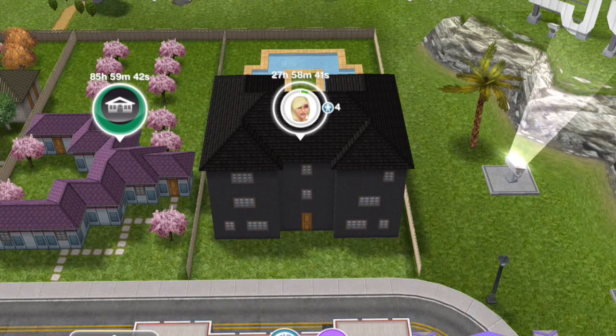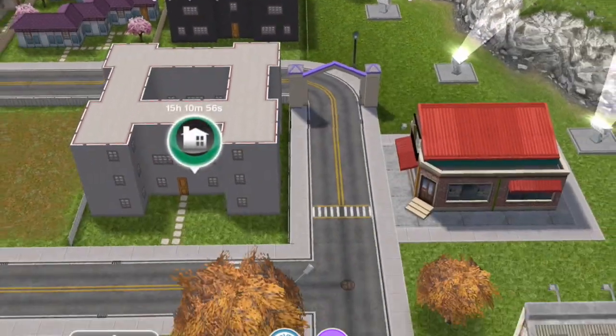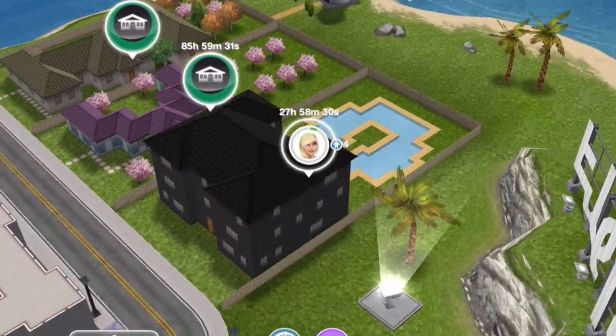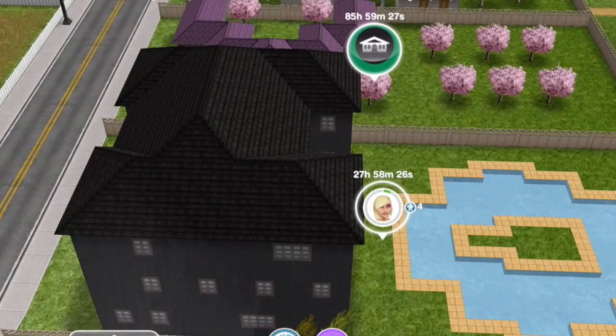It's in exactly the same place as the normal teen idol mansion. It's next to the Hollywood teen idol sign and near the car dealership. Now as you can see from the outside, the main difference is the building is black.